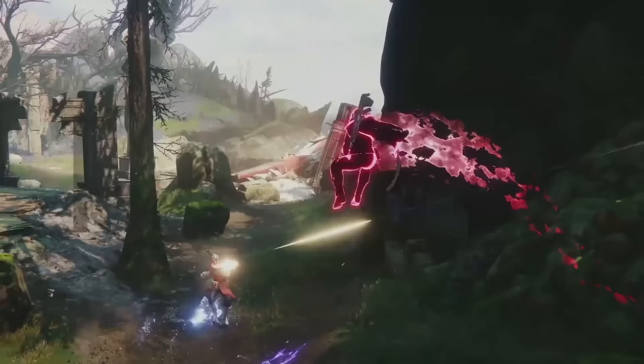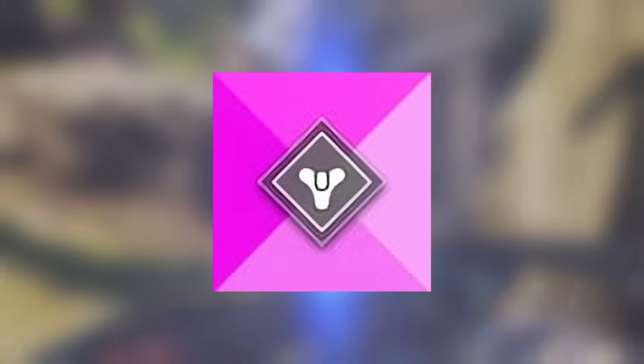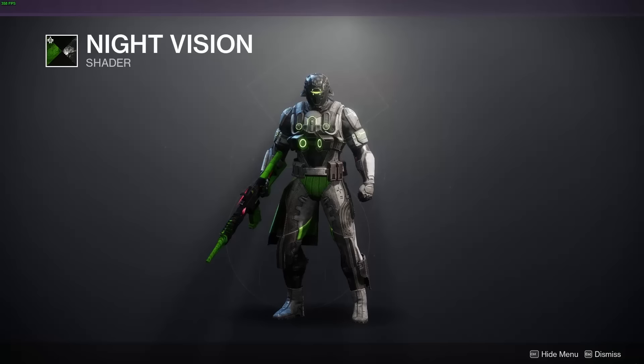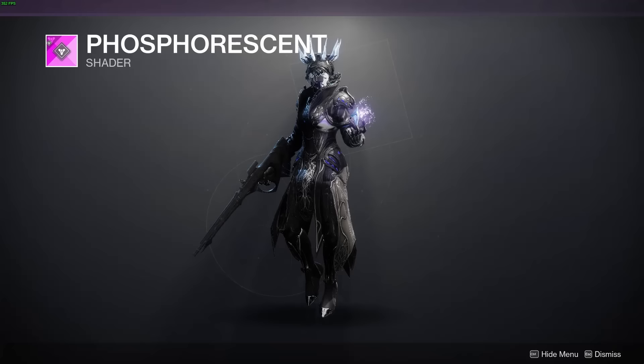Maybe — because we're not sure if it's real or not. If you take a look at the little logo for the shader, it's currently all pink, showing that there is an error here. Currently, it says we have to either rank up with a drifter or complete Gambit matches. But we already have a Gambit shader for the season called Night Vision. So is this an extra Gambit shader? Does it actually drop randomly from Gambit matches? We don't know. To my knowledge, it hasn't dropped for anyone yet.